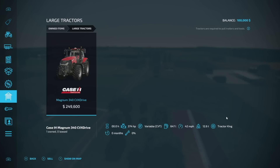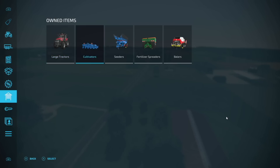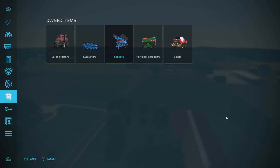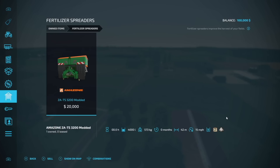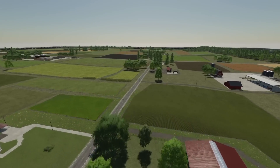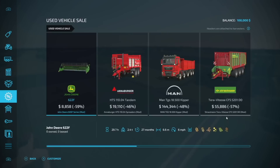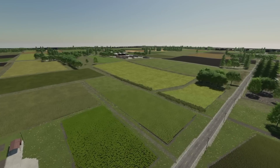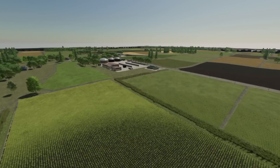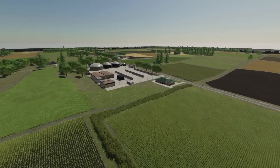Speaking of what do we get — you got one tractor, the Case Magnum 340, so at least we start with something. We've got a smaller cultivator, a seeder (my favorite seeder in the game), the Amazon fertilizer spreader, and a baler. We don't have any leased vehicles either, so you'll need your own combine harvester, mowers, and things like that. East Vinland, New Jersey — check it out.